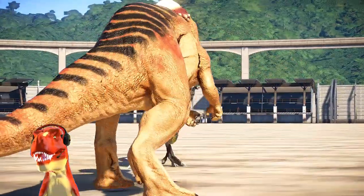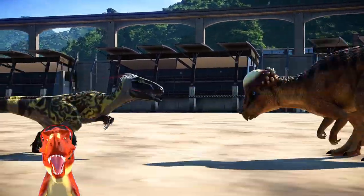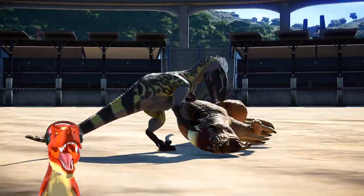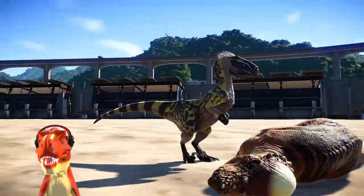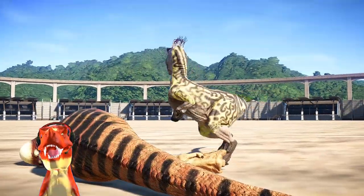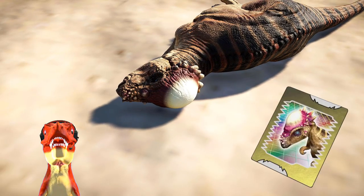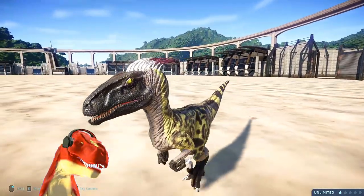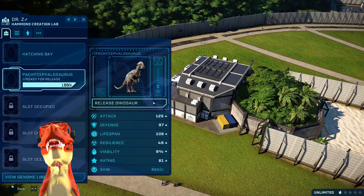The second battle is about to start! Who's going to win this one? You don't have any healing powers this round! I released Paris once again from the card. Dr. Z's got to return the first Pachycephalosaurus and release the second one. Sue, what are you doing attacking your own teammates? Get your head together! I think she's still somehow under Dr. Z's control. Let's just release the second Pachycephalosaurus!